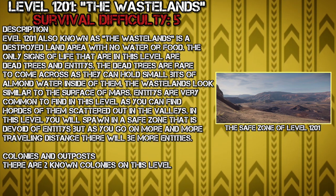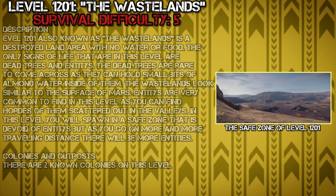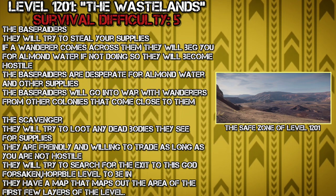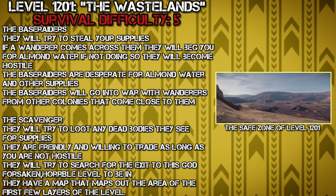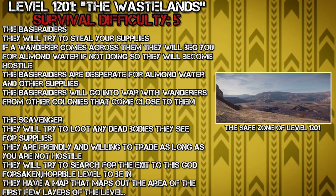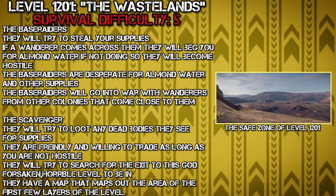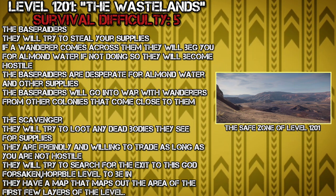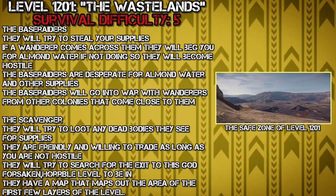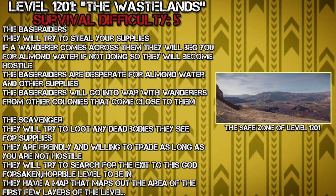There are two known colonies and outposts on this level. The first is the Base Raiders. They will try to steal your supplies. If a wanderer comes across them, they will beg you for almond water. If you do not comply, they will become hostile. The Base Raiders are desperate for almond water and other supplies, and will go to war with wanderers from other colonies that come close to them.